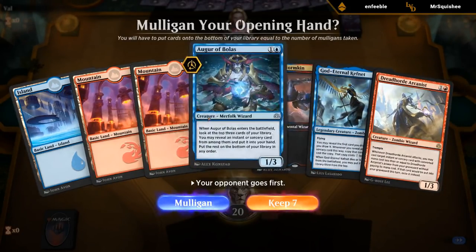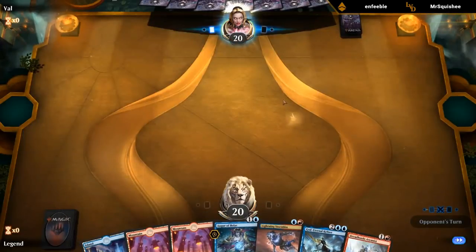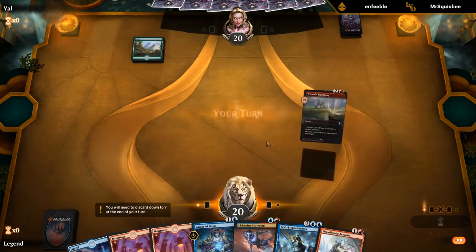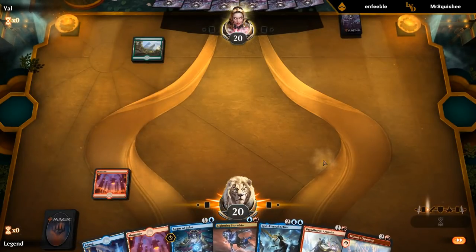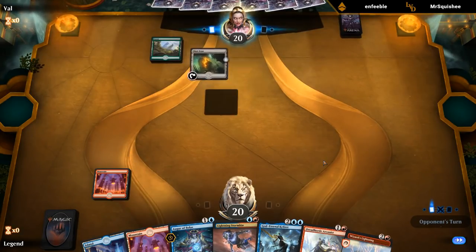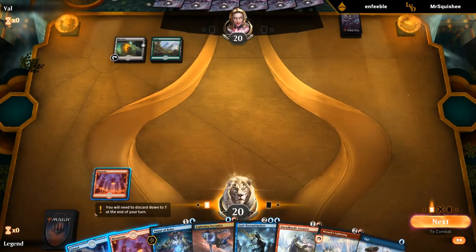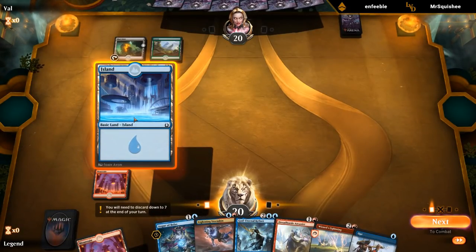This hand seems okay just because we have Augur to potentially find a cheap instant or sorcery to go with the Arcanist. So I think I'm fine just playing the Arcanist here before Stormkin.